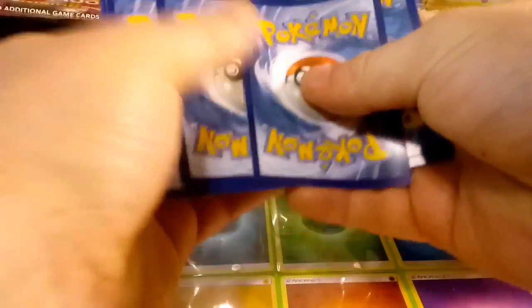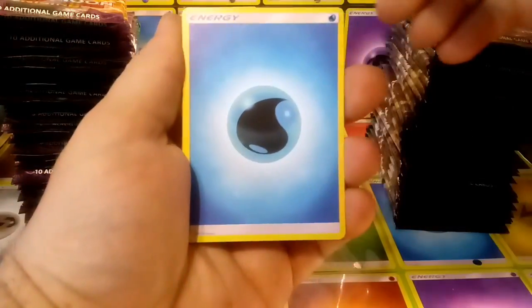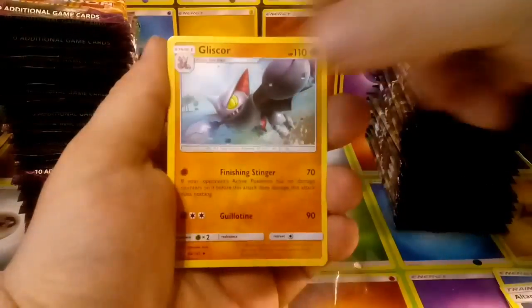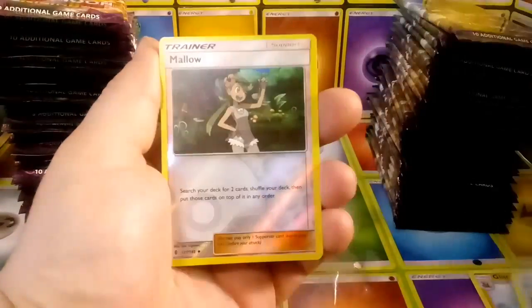Without further ado, we're gonna go ahead and just open some of these. We're just gonna stick to commons, uncommons, and rares. Let's see what we can get — Ultra of the Moon, a glass core, Brooklet Hill reverse, Mallow, and a Victorybell.